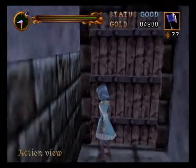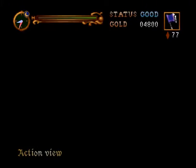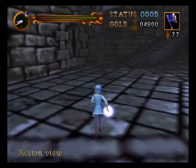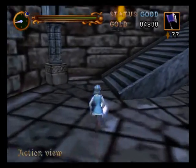Alright, it's castle wall time. So this is a pretty interesting stage. It consists of two towers — the left tower and the right tower. We're in the right tower right now.